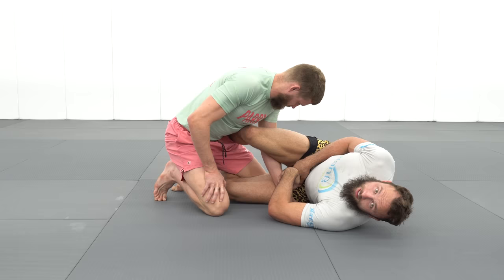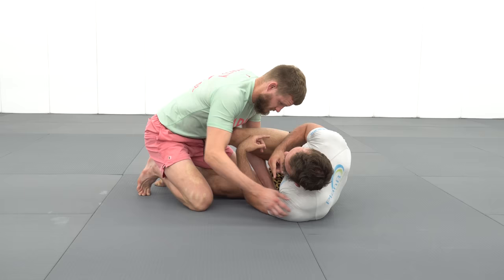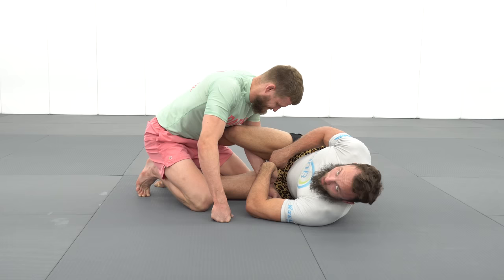The weave is a major issue for leg entries. He's always keeping my hips away. In the gi it's a bit better because he could grab the collar with the other hand and start working knee cut passes. But in terms of me attacking legs, this is really a problem — it keeps a lot of distance.